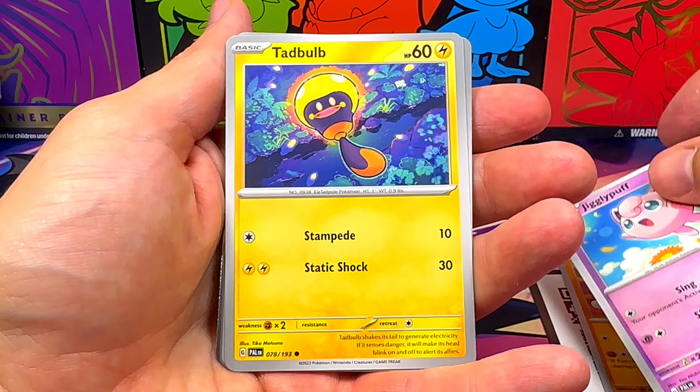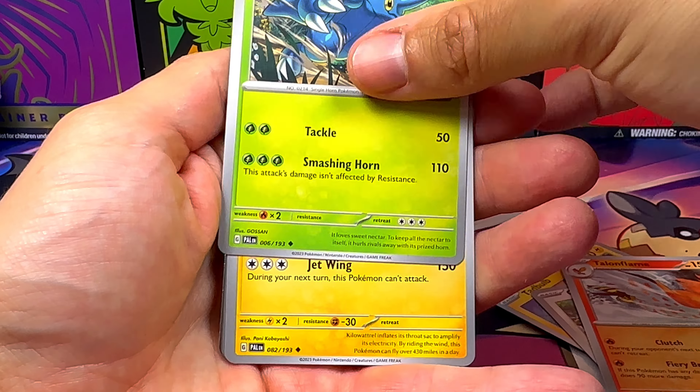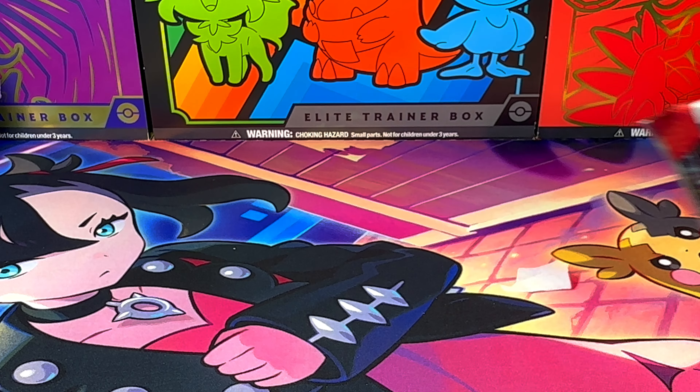Phalanx, Jigglypuff, Tadbulb, Girafarig, Talonflame, Heracross, Kilo Wattrel, Misdreavus Parallel, Jigglypuff Parallel, and one Baxcalibur.